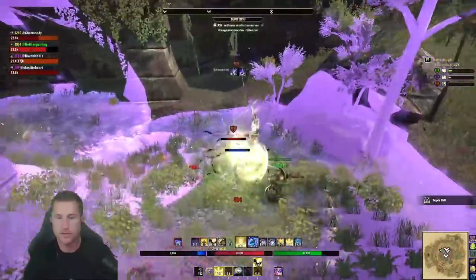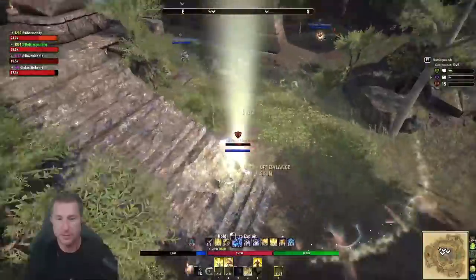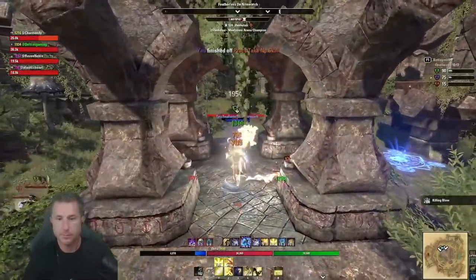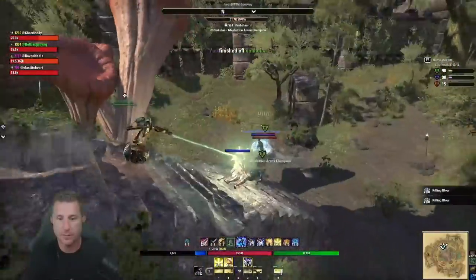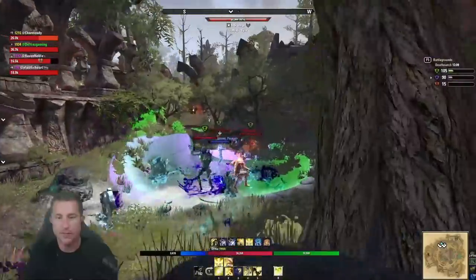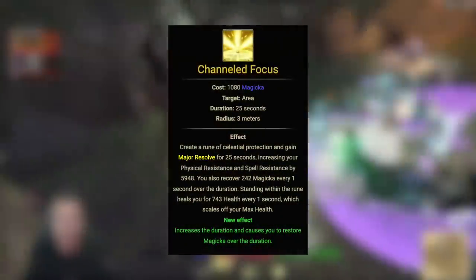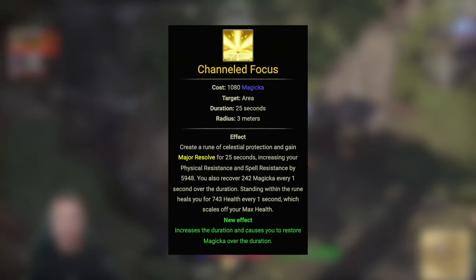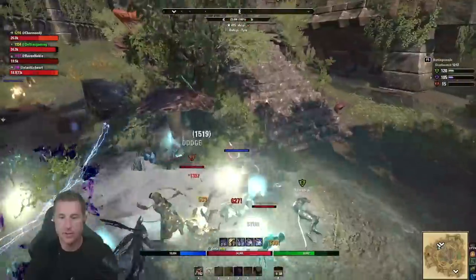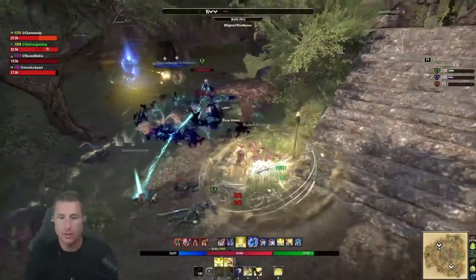Now switching to the back bar: sword and shield. I like it because you can block, use your stamina pool to reduce damage, and calmly think about what to do next. Without Gaedra's set, the restoration staff left me feeling exposed. Sword and shield gives me more time and patience when taking pressure — I highly recommend it if you're getting dogpiled and frustrated. Number one ability on the back bar is Channeled Focus, which gives resource sustain, an armor buff, and healing for standing in the rune.